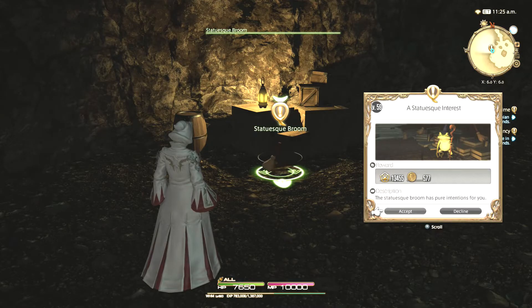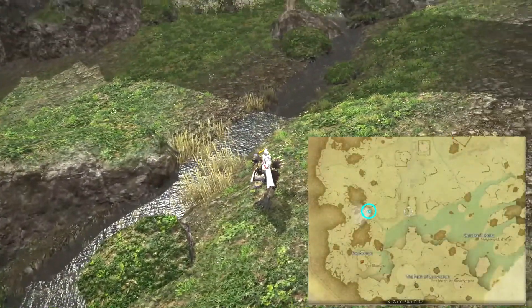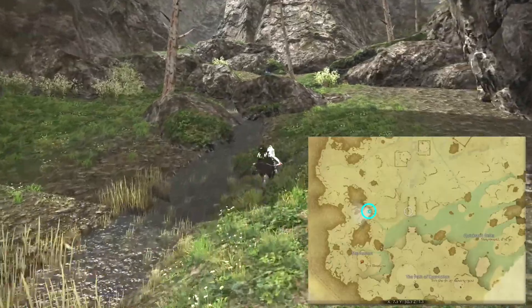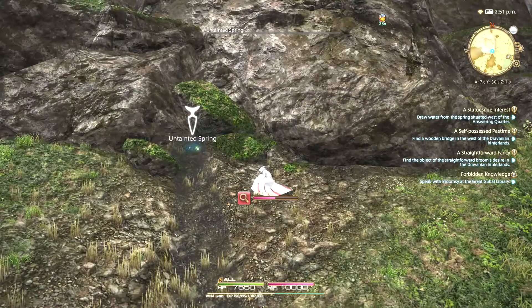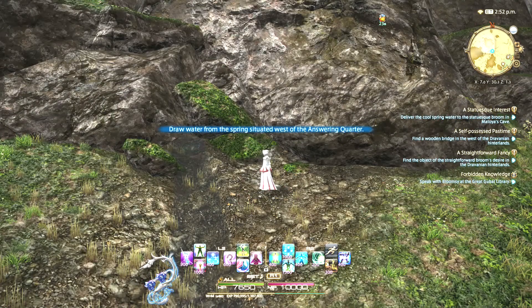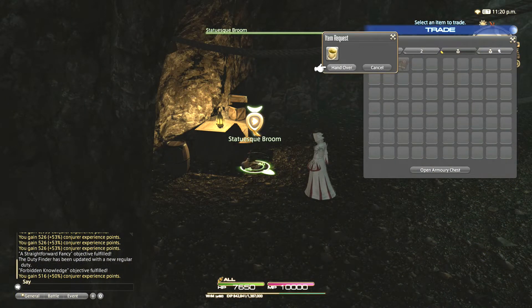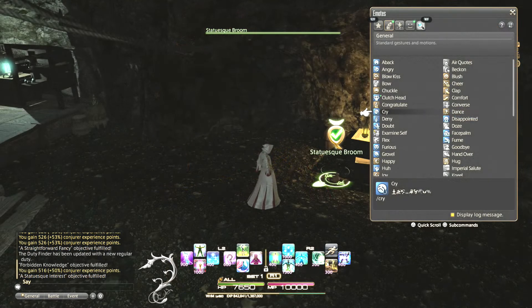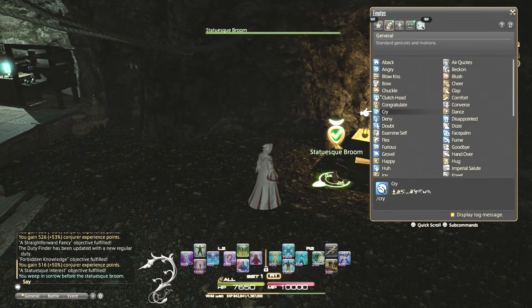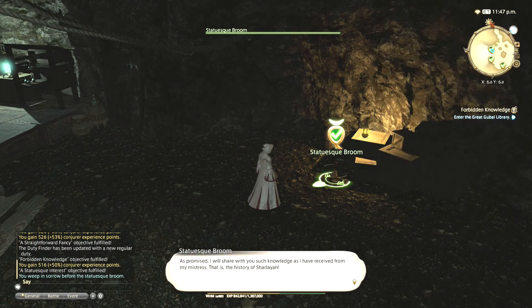The statuesque broom has a desire to see pure untainted water. Again towards the western side of the map, you can follow a stream up from the lake to find the untainted spring. Interact with the spring to acquire the pure water, then return to the statuesque broom. The broom is very grateful, but still wants to see the world's most pure water, which cannot be acquired from any spring. Target the broom and perform the cry emote to shed pure tears. The broom will be wowed and you'll finish this quest.